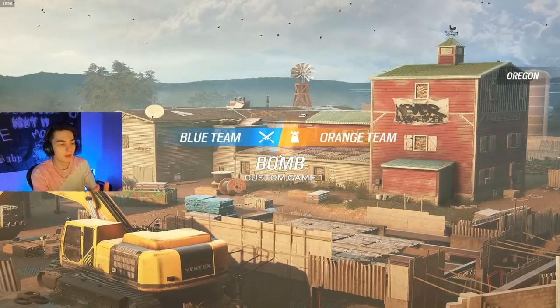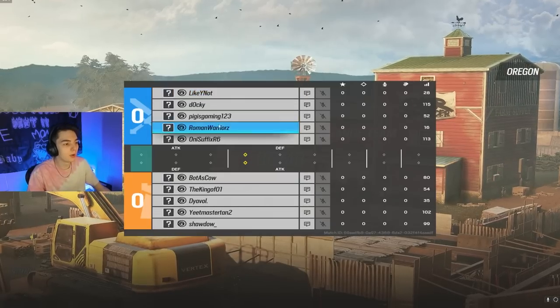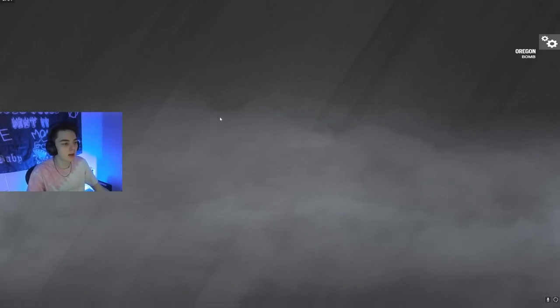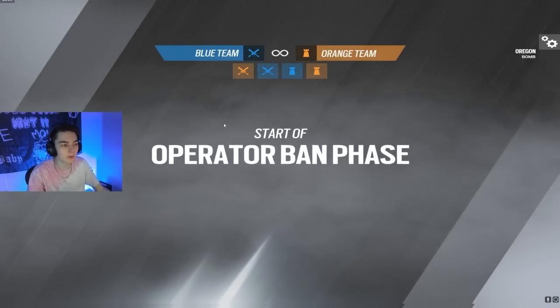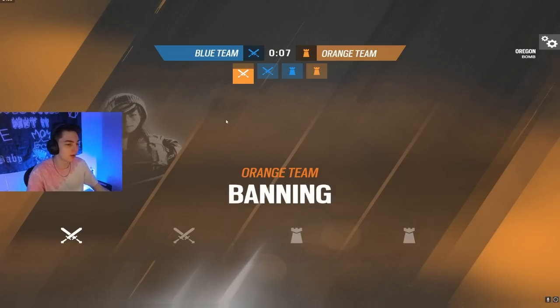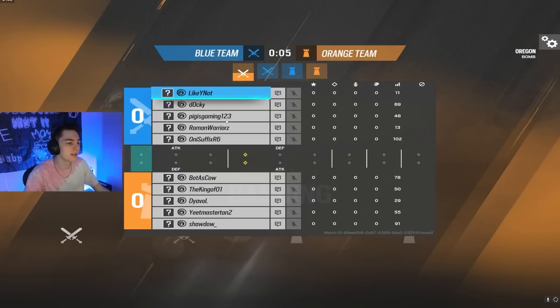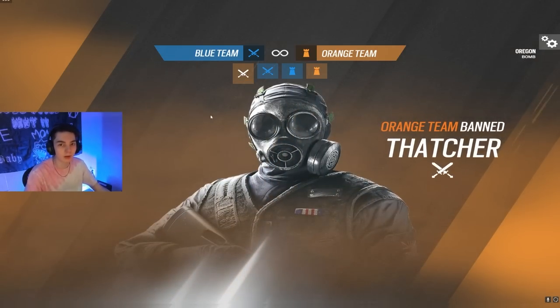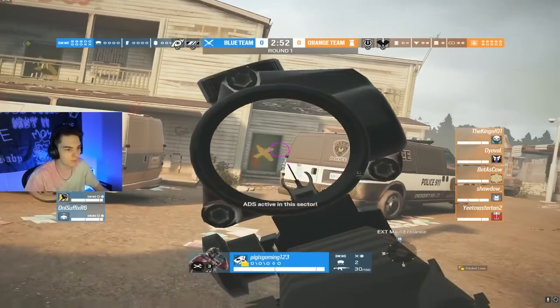Welcome back to another video. Today we are putting pig, a copper player, into a gold lobby to see how he's going to play. He told me he thinks he should be a higher rank and that he's going to ace every single round. We're going to see how pig plays in an actual gold lobby. If you enjoy this video, consider liking, subscribing, turning on notifications, and let's get into round number one.